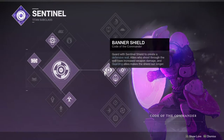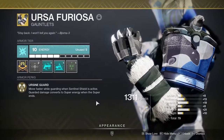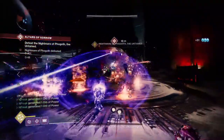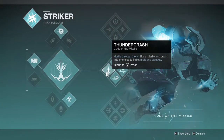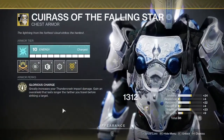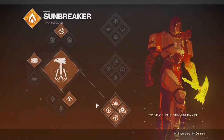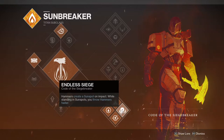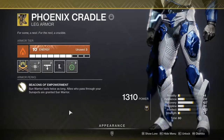The meta for Titans in GMs is Banner Shield with Ursa Furiosa — Banner Shield is incredibly strong, and combined with Ursa's, you'll be an unblockable wall protecting your team and recharging their supers. Run two Banner Titans and nothing will get past you. Thundercrash combined with Cuirass of the Falling Star is basically a riskier Chaos Reach — the super alone can one-shot a Stunned Champion or really cut into a boss. Bottom Tree Sunbreaker is very overlooked; this subclass has phenomenal ad-clear potential even in GMs, and Sunspots provide excellent healing and buffs. Combine with Phoenix Cradle to maximize those Sunspots.